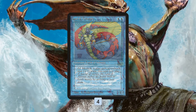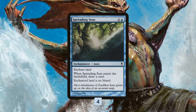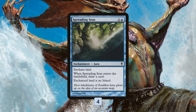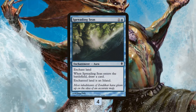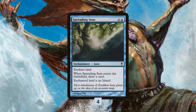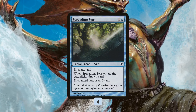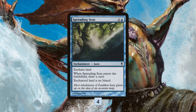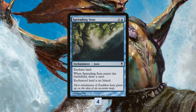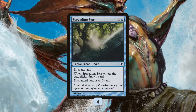You might be wondering how you Island Walk over for victory when not everyone plays Islands — and the trick here is Spreading Seas. Spreading Seas isn't a great magic card, but it does cycle, which means the bar is pretty low. You just turn a land into an Island and get to draw a card. This is mostly in the Merfolk deck so you can Island Walk over against any deck, even if your opponent isn't playing blue or isn't playing Islands. It also gives you some nice fringe hate against Tron — you can randomly steal some wins just by turning Tron pieces into Islands.